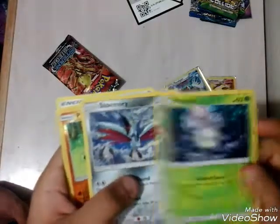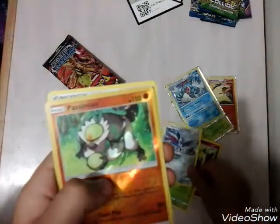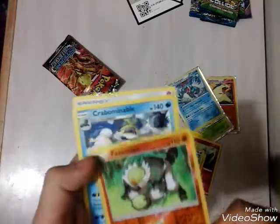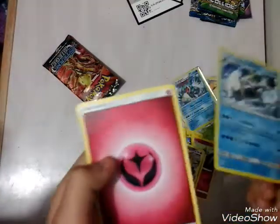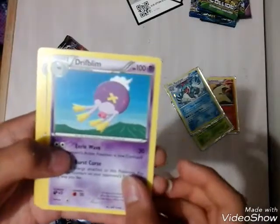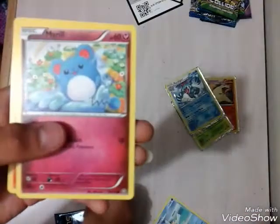Shroomish, Wailord, Scalmery, pass it - sorry if we're bad at pronouncing names - Crabrawler, and a Fairy Energy. We've never got a Fairy Energy before, I'm pretty sure. Okay, we got a trainer - Pokemon Ranger. A Drifblim, Flaaffy, and Marill.